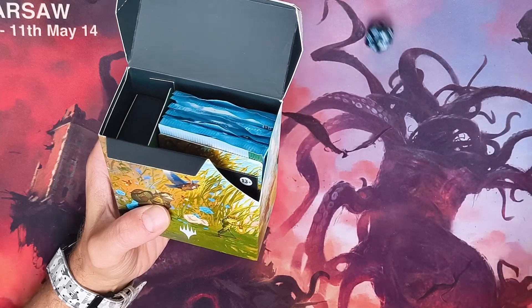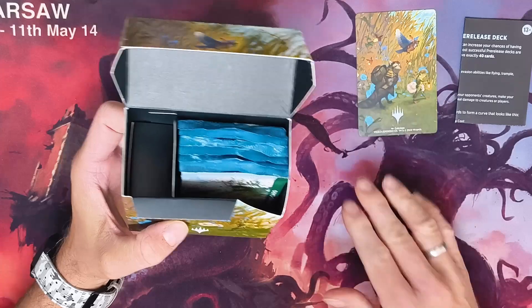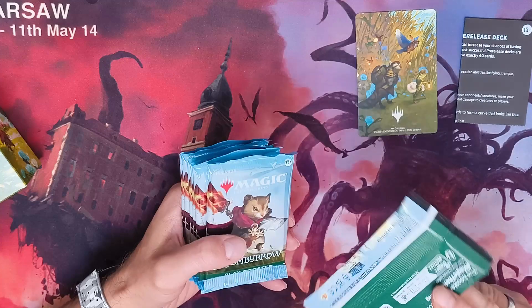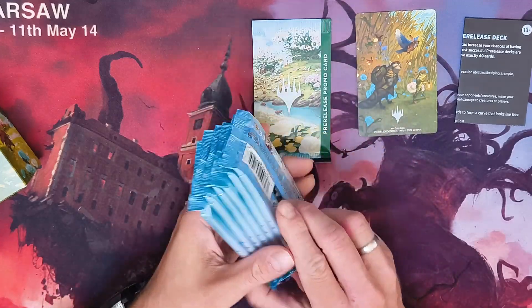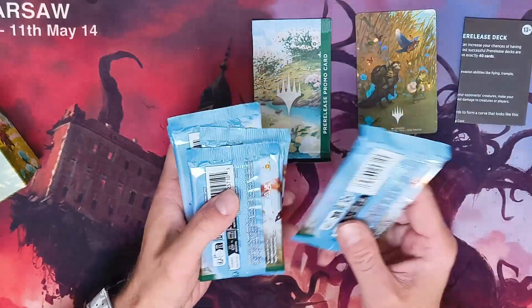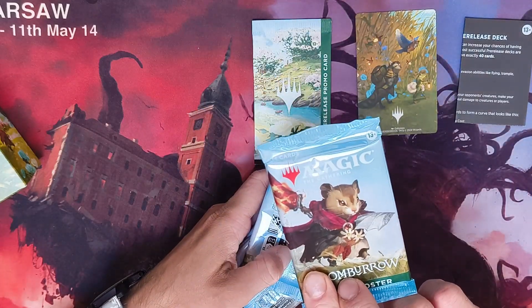As always in the pre-release kit, we have a die — nice one — and instructions on how to make a pre-release deck, a divider, and the promo card which we'll be opening. We have the six play boosters. As you know from the latest pre-release video, I was taking one for the advent calendar, so I'll do the same with this pack — the lucky one will go for December.